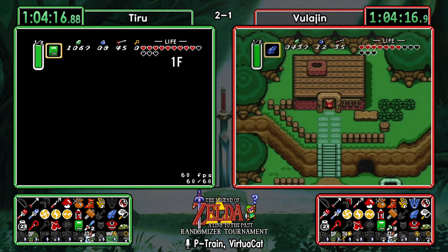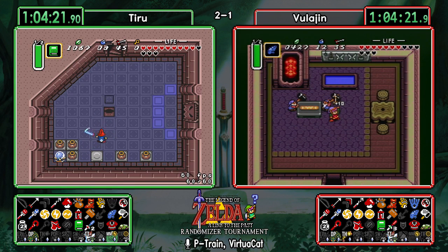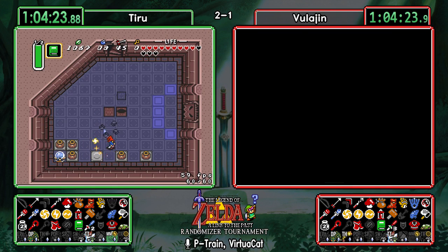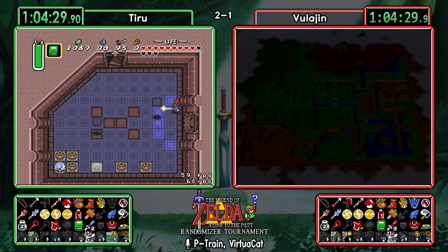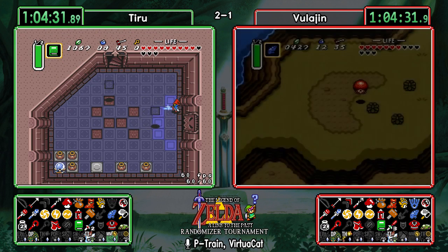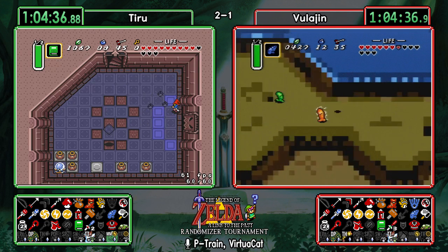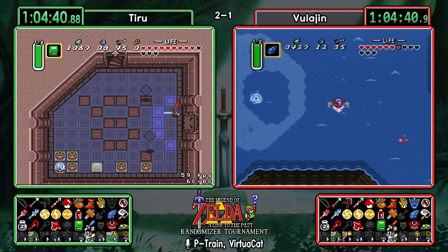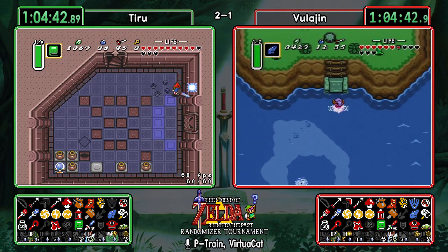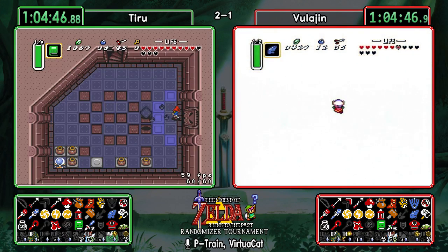King's Tomb is such a random check, especially without the mirror to link it in with the graveyard ledge. It might be a while before Tiru gets there. Bonk rocks, graveyard ledge, and King's Tomb are all so easy to forget — if you don't check them when you first get access, you probably won't remember. Vula is going directly to Ice Palace as a crystal dungeon instead of dipping Turtle Rock as a pendant. Let's hope he finds something there.